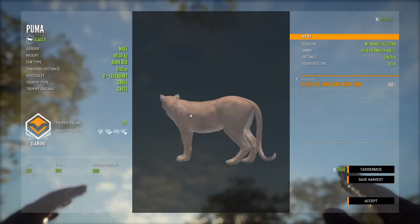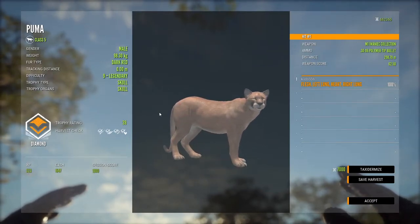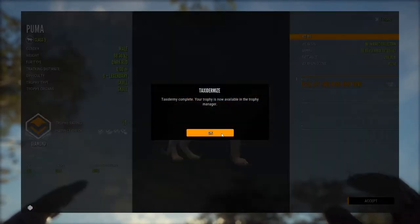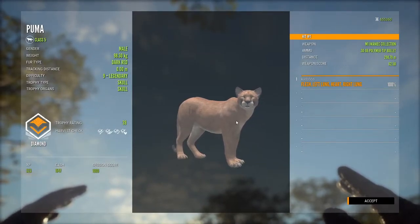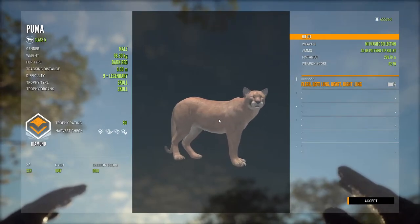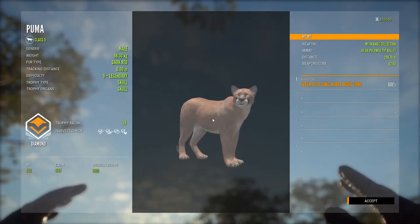Surprised I actually hit hard there — I was just going for the lungs. It is also dark red. That dark red diamond Puma — I'm actually really happy with that. That is a great find to get while you're hunting for mule deer. That's just another benefit of hunting them in the early morning — Pumas drink at the same time. So as you're running around the lake, potentially you could find something like this as well. Very happy with that.